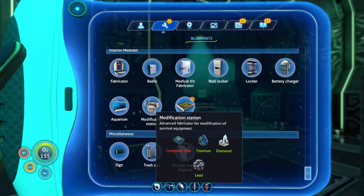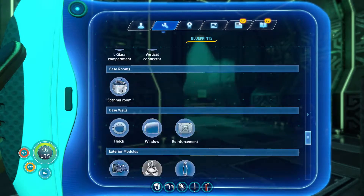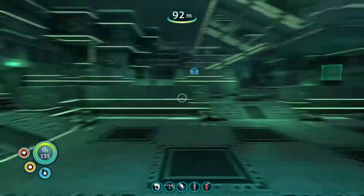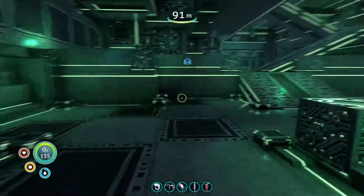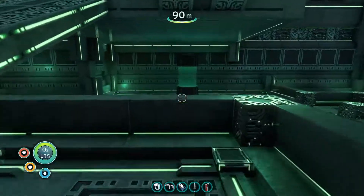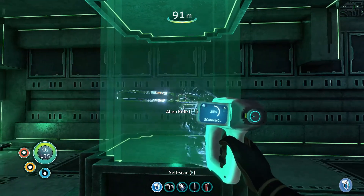I want to make the modification station so I can make depth modules. I just need a computer chip. I love the way it echoes in here - that's pretty cool. What is that? Let's just take a look. You're scannable - alien rifle.